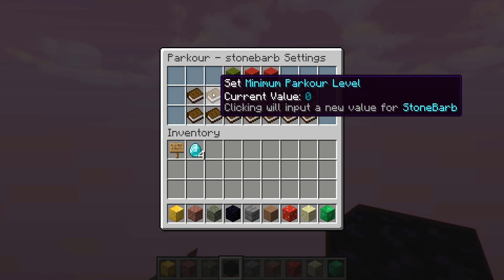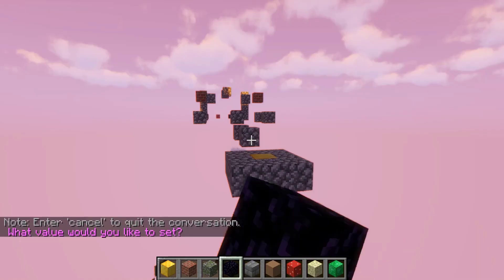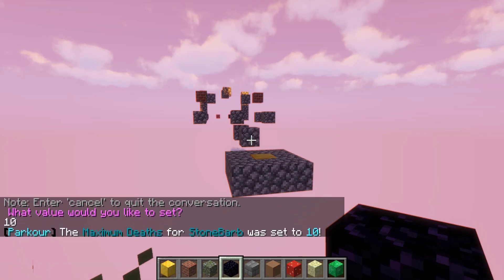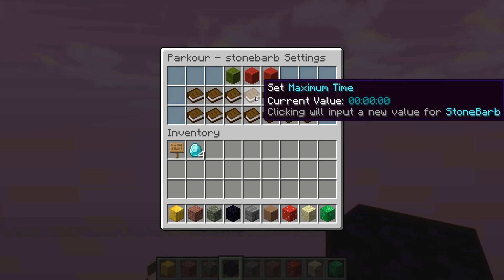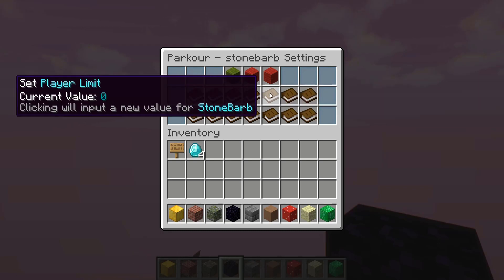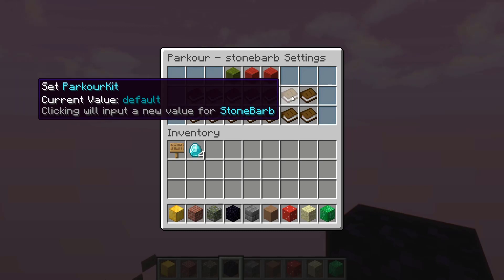Players who aren't at a high enough level have to go back and finish other courses. We can set the maximum deaths — set to 10 — so if a player dies 10 times in one run they get kicked out. Similarly, maximum time kicks a player if they don't finish within the set time, like one minute. There's also a player limit, so if it's set to 10 and an 11th person tries to join, they won't be able to.